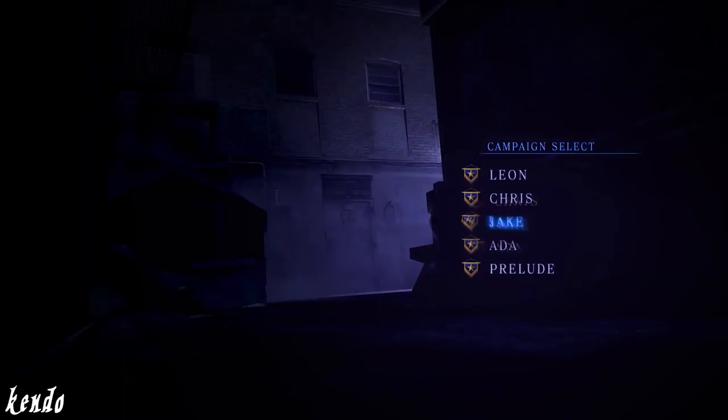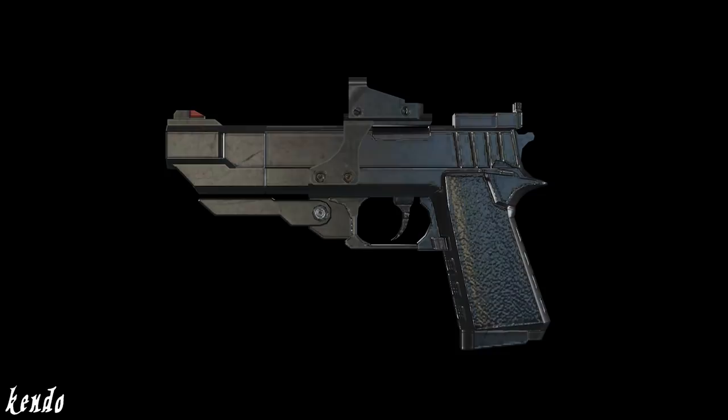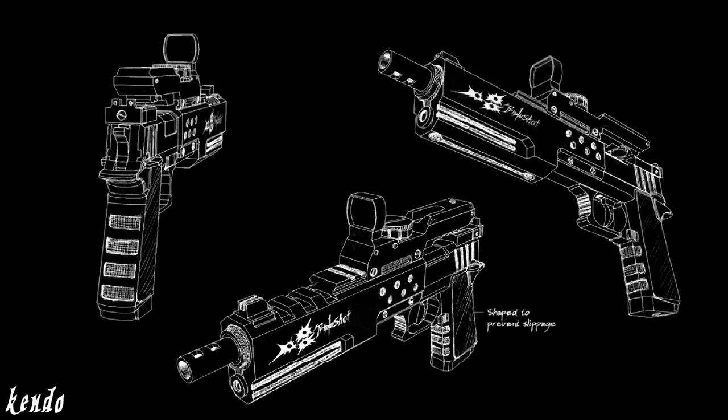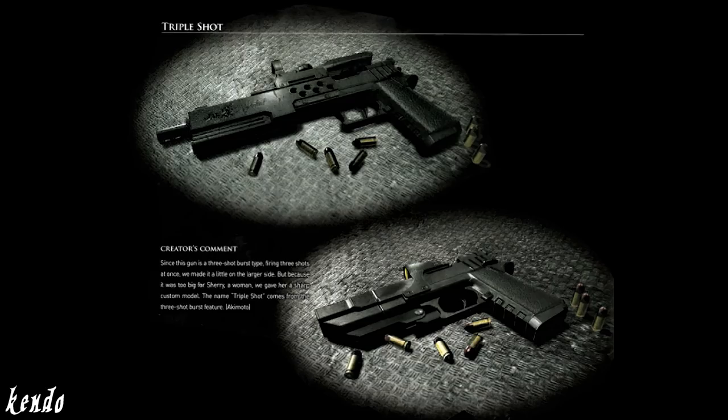Surprisingly enough, within the grand scale of content in Resident Evil 6, only one cut weapon has been found within the files of the game so far, with that exception being a design change to Sherry Birkin's handgun. The triple shot stood as her main sidearm throughout this title, with the model in-game being a completely hybridized weapon, known to be standard fare with the rest of the game's arsenal. Within the official art book of Resident Evil 6, both the in-game and original model of the triple shot can be seen together, featuring detailed concept art and even the reasoning behind their change. As stated by Akimoto, since the gun is a three-shot burst type firing three shots at once, we made it a little on the larger side, but because it was too big for Sherry, we gave her a sharp custom model.